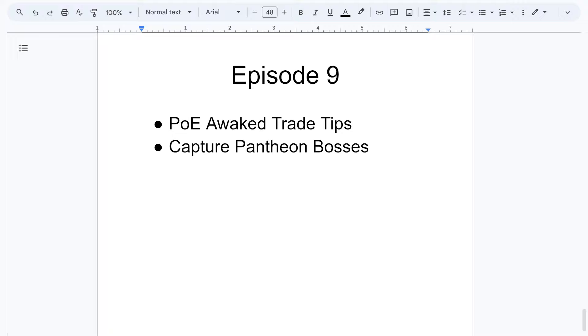Today I hope to make it a shorter video. We're going to be covering a few more tips on PoE Awakened Trade and how to capture Pantheon bosses and why it's important. That should be tied to your Y key, which opens up your Pantheon — unlocked during the campaign when Sin would appear and give you access to it.